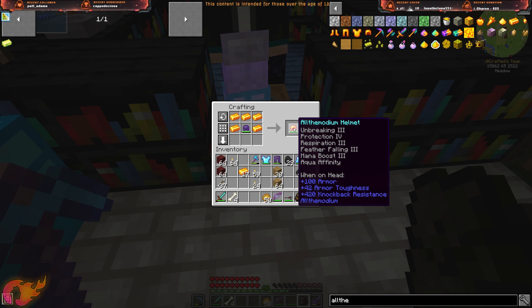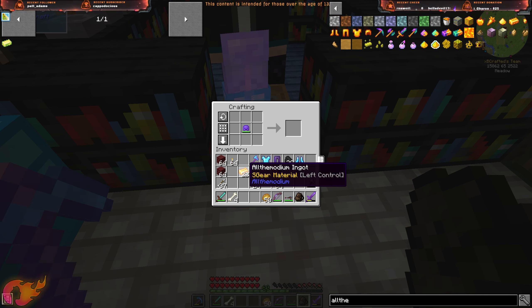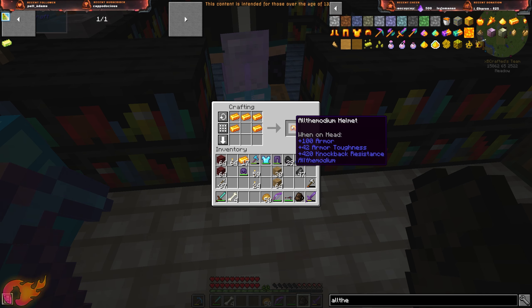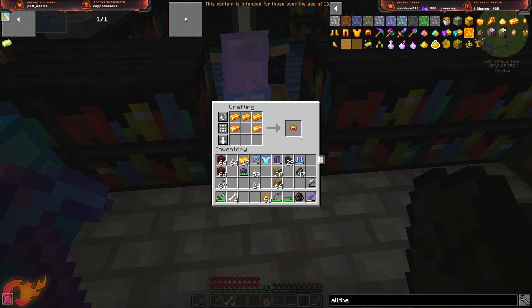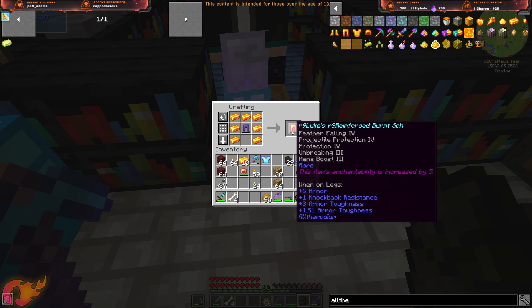Wait - plus eight armor? What is that? My armor went to 100. Without the netherite chest piece in the recipe it's 200 armor, but with the netherite chest piece it's only 8? That seems like a bug. Oh wait - the helmet worked fine, it's just the pants that didn't change. Maybe it's because the pants are named or rare?